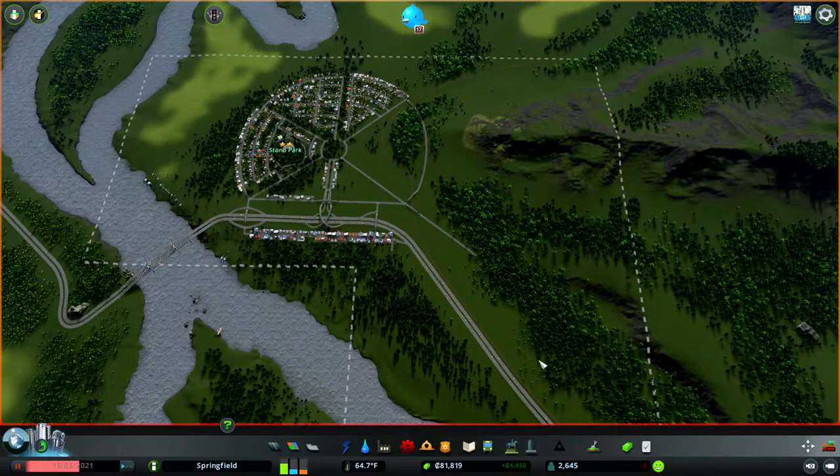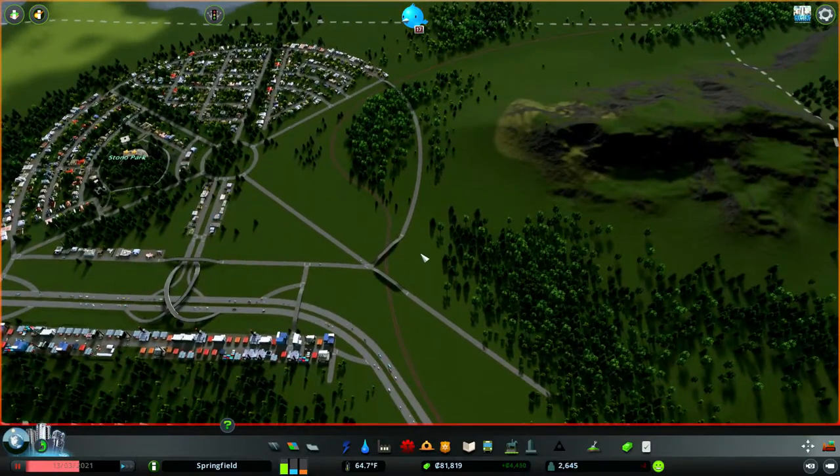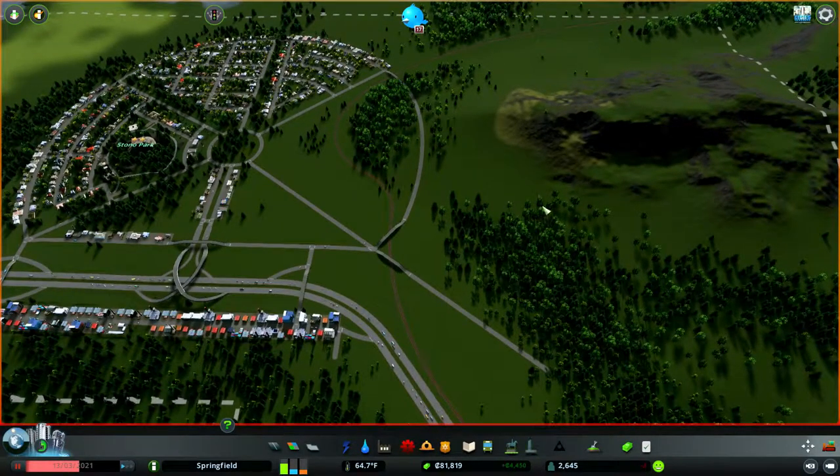We've got this road that's going down here towards our eventual forestry industrial area. We've got some nice industry going on right now, we've got some demands for everything. I think what I want to do is go ahead and put in some residents around this railroad section. What we could do is wait till we have about 9,000 residents, and then we can move the rail lines wherever we want.